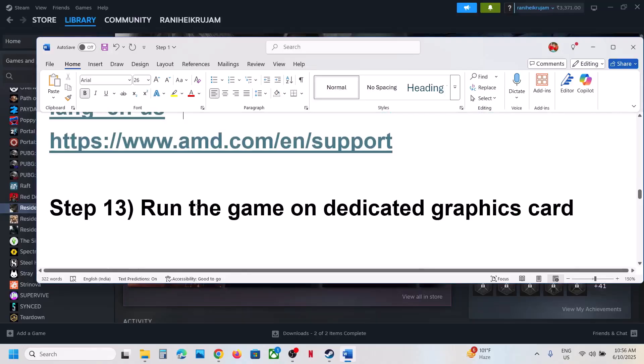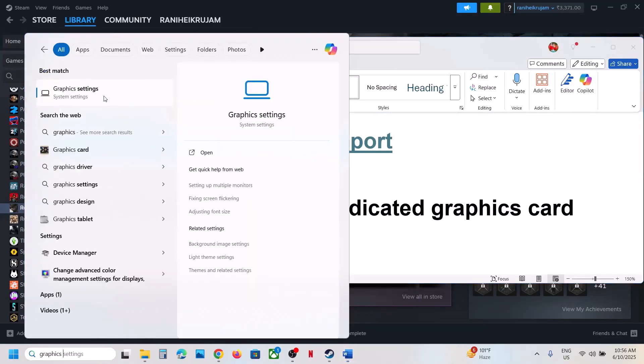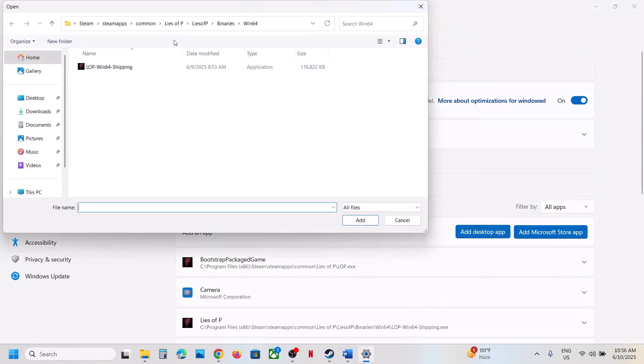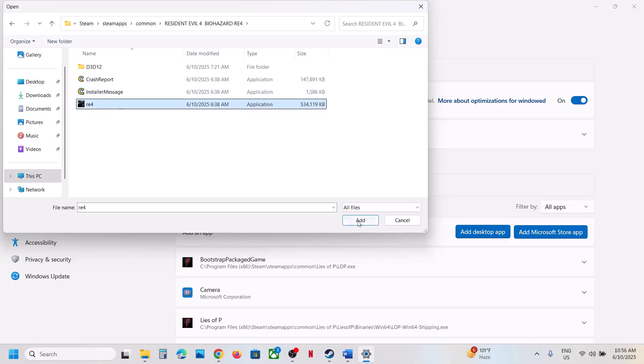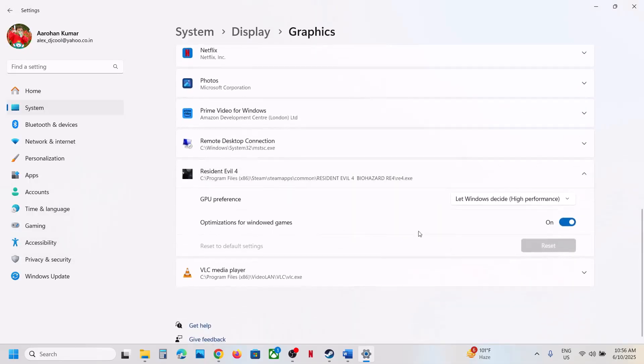The next step is to run the game on your dedicated graphics card. Type 'Graphics Settings' in the Windows search box, click Add Desktop App, go to the game installation folder, select the game EXE, click Add, then click on the game entry and select High Performance. Launch the game and check.